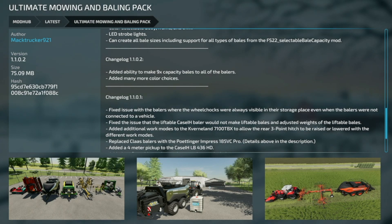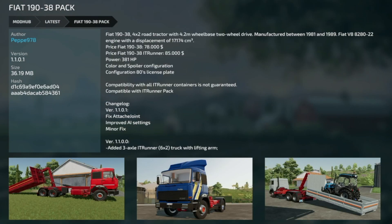We've also got an update to the Ultimate Mowing and Bailing Pack from Mag Trucker 921 - version 1102. They added the ability to make 9x capacity bales to all of their bailers and added many more color choices. We've also got an update to the 1938 Pack version 1101 - fixed the attached joint, improved the AI settings, and minor fixes.